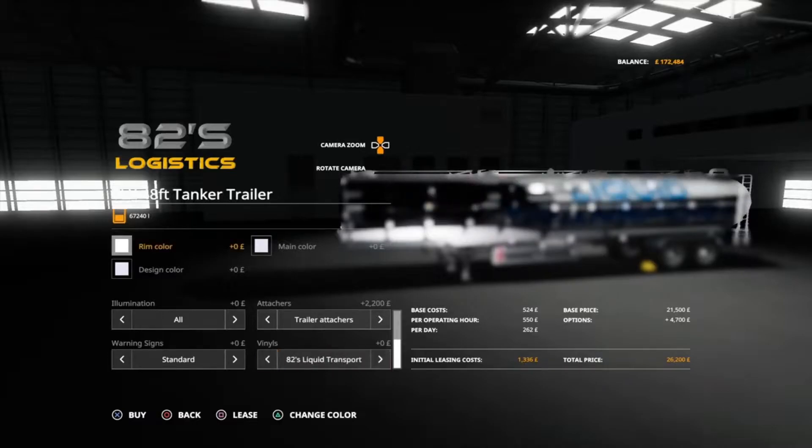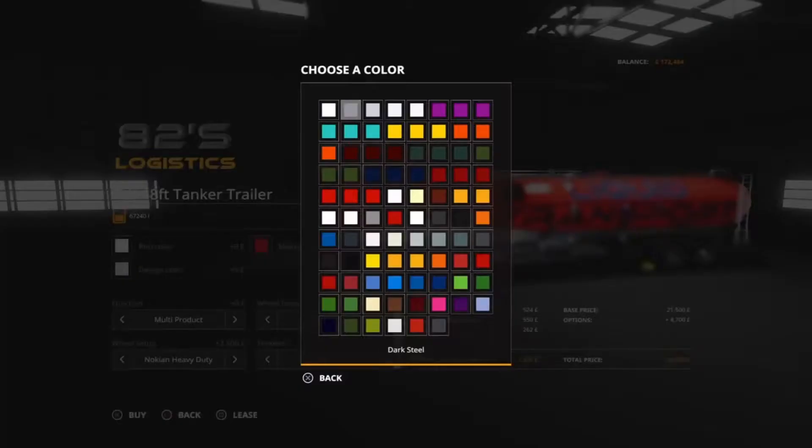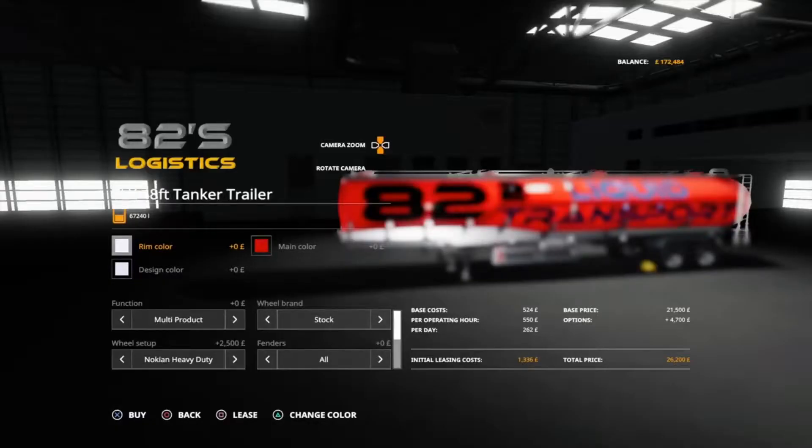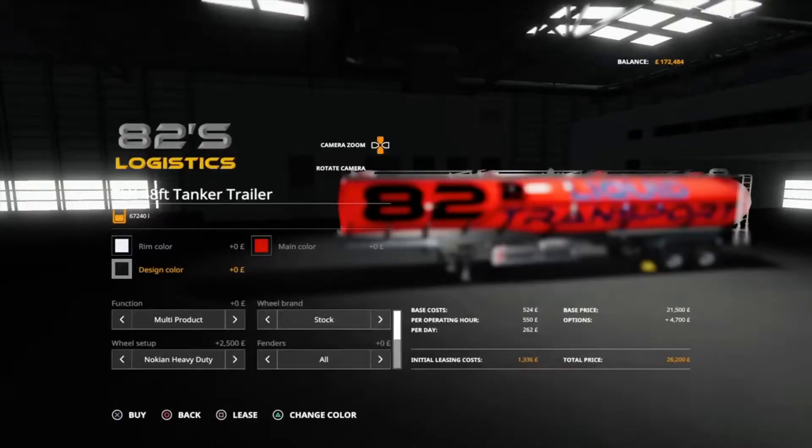82 Liquid Transport - main colours, let's go with red. Ring colours gotta be chrome. Yeah, designed - okay, we're going to get two of those.